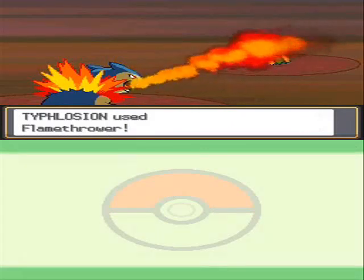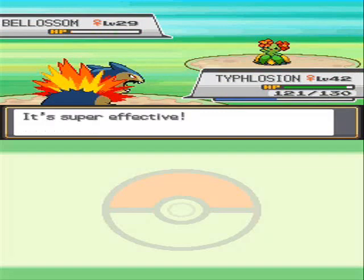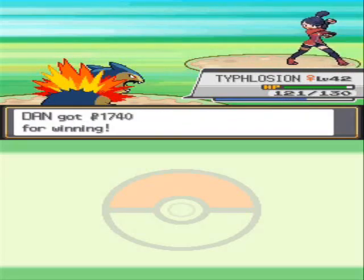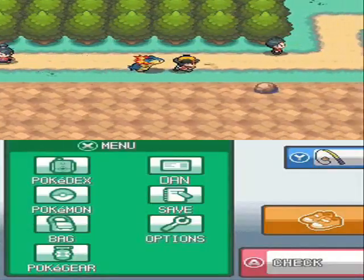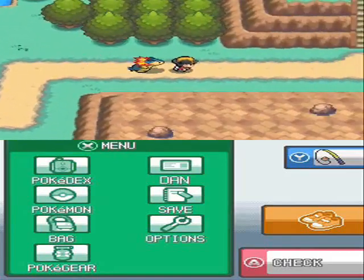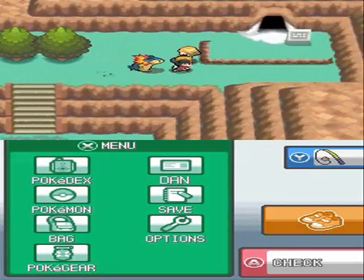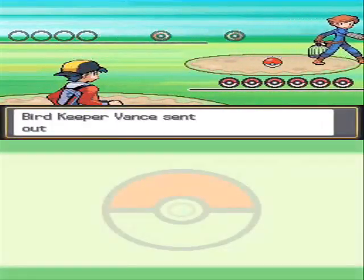I finish the Bellossom with Flamethrower, and now we will face one more trainer before going through the Ice Path on our way to Blackthorn City and the last Gym in Johto. We face the Bird Keeper.